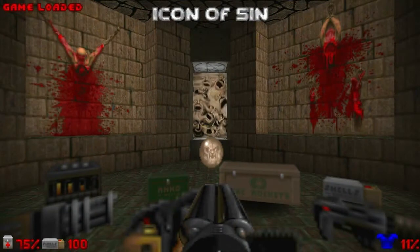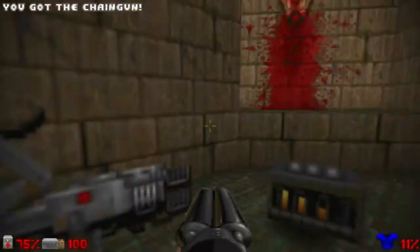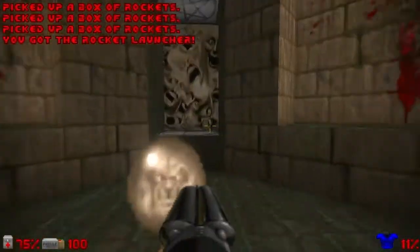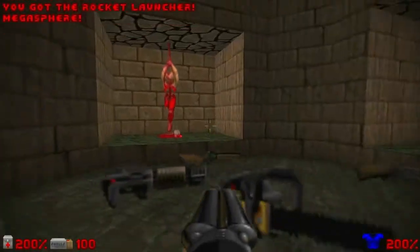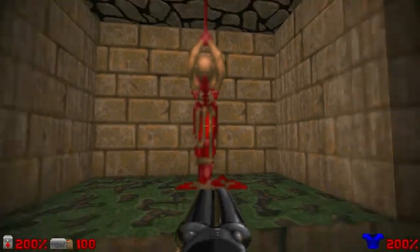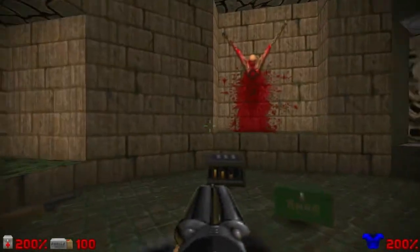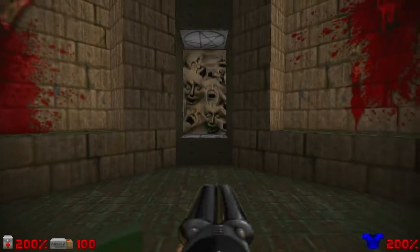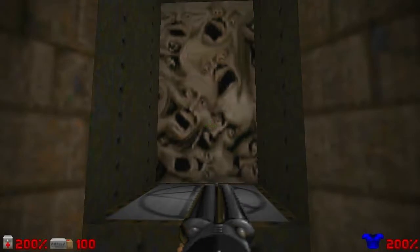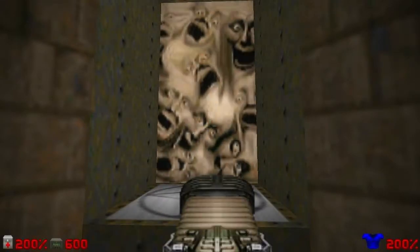Alright, so let's start the last map of Doom 2. As you can see, we have every weapon of the game, including a Megasphere, some ammo, some shells, some bullets and some plasma. But look at this - this is very ugly, hellish, but we're in hell. Anyway, let's go through this teleporter with those desperate faces and see what is the final boss of this game - or who is, actually. Let's go!